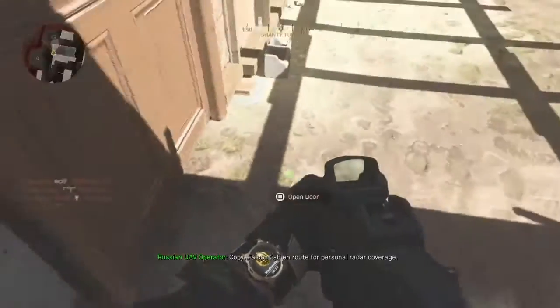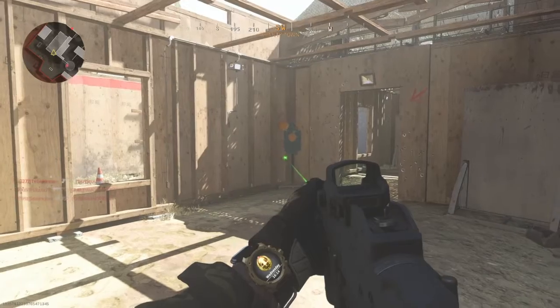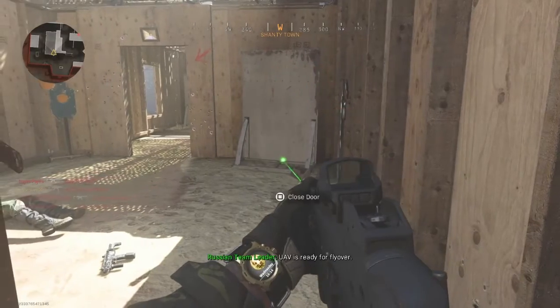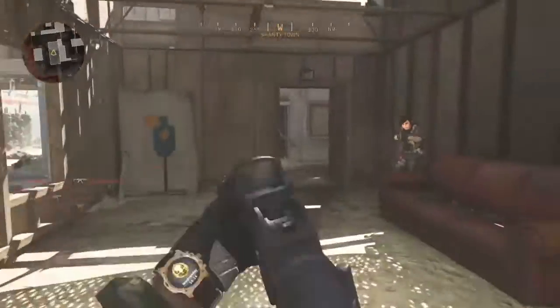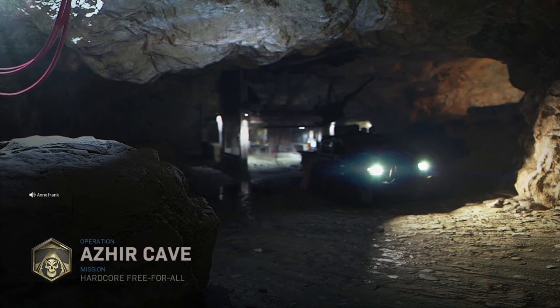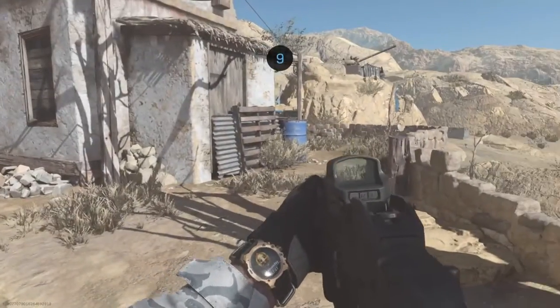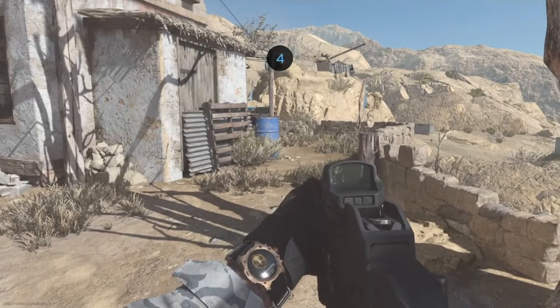I'm going to leave you guys with the rest of the gameplay of the Undertaker Blueprint that you get in the battle pass — it's a blueprint for the Striker 45 submachine gun. Don't forget to smash that like button on your way out; your support is definitely needed and appreciated. Don't forget to subscribe — subscribing will let you keep up with all the new videos on the channel and will let me know you're enjoying the content.